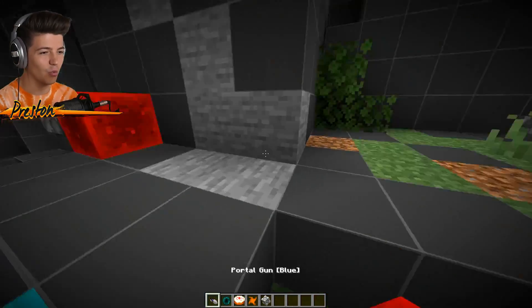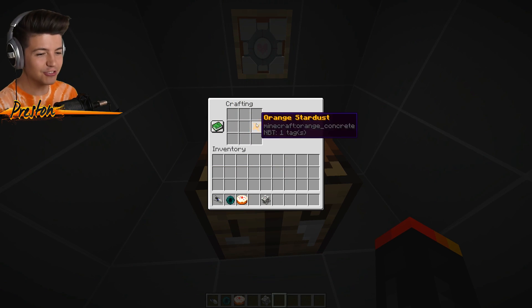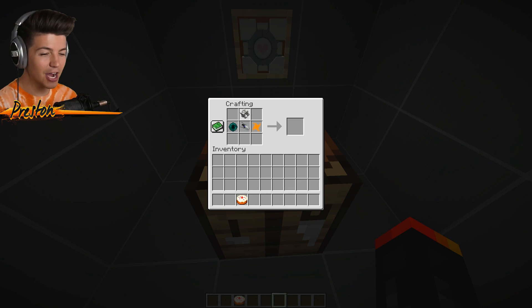We got to do this all over again, don't we? Okay. We now have everything we need to craft the recipe, ladies and gentlemen. We have the stardust, the black hole, the blue portal gun, and the companion cube.